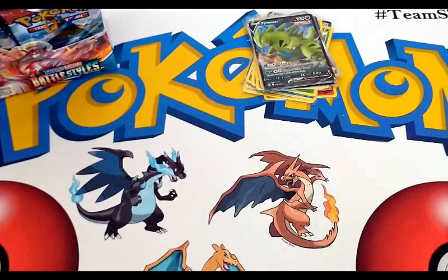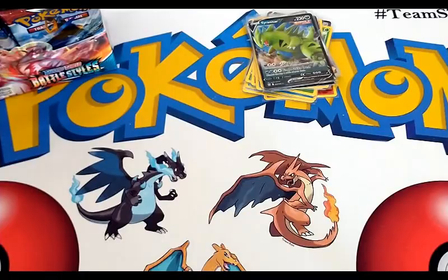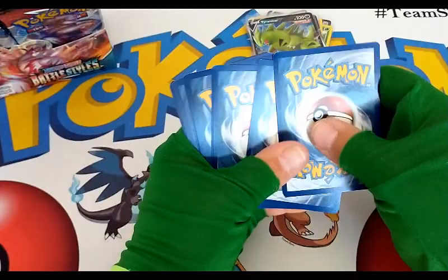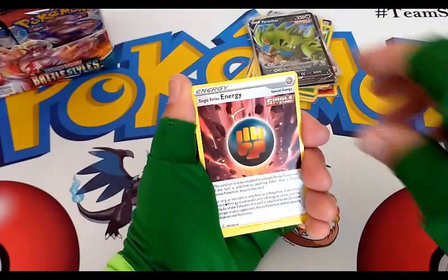So very nice — but we're not done. We're about just about halfway done with this opening, so lots more to go. Stick around and watch the video. Fighting and Single Strike Energy, Fighting Energy, Luxio, Durant, Remoraid.